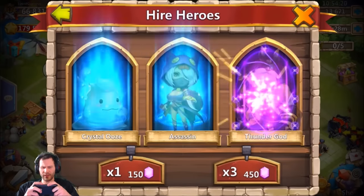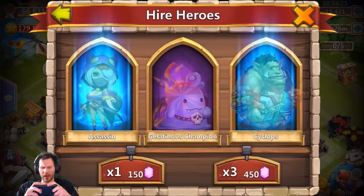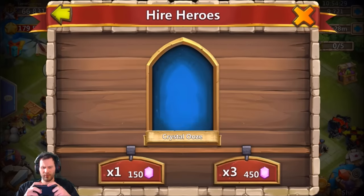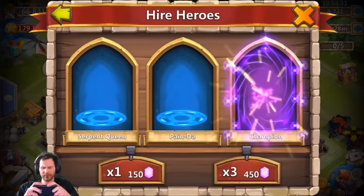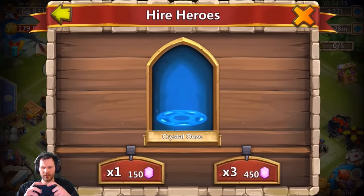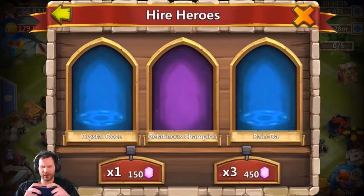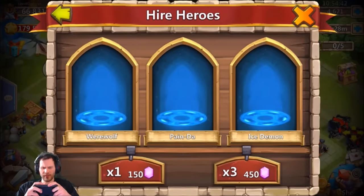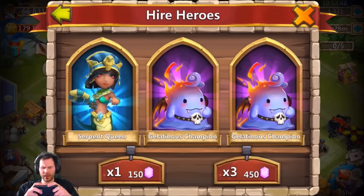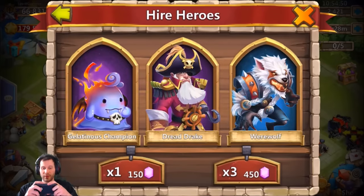Come on Aries, one time. There's another Dread Drake — more Dread Drakes, the better I suppose. A Champion — that's no good. A Valentina — nice. Come on man, give me an Anubis, give me a freaking Aries, something for my man here. All these gems rolled and he can't get an Aries.